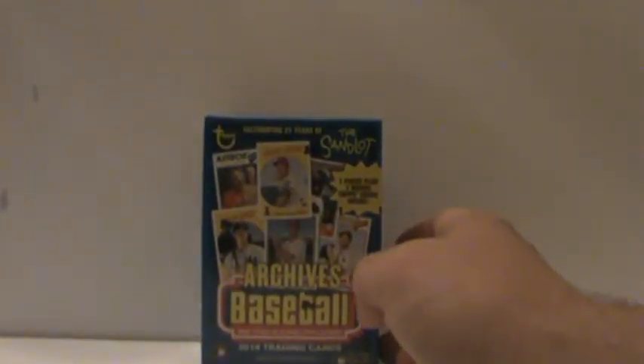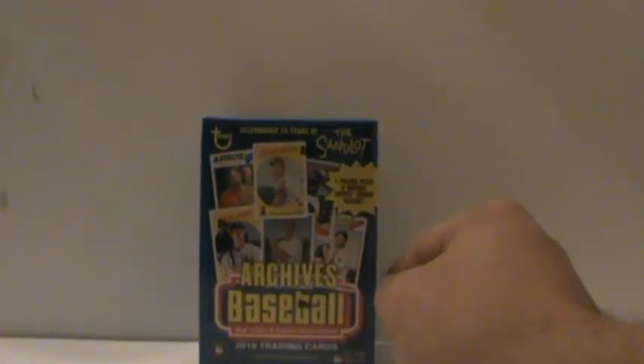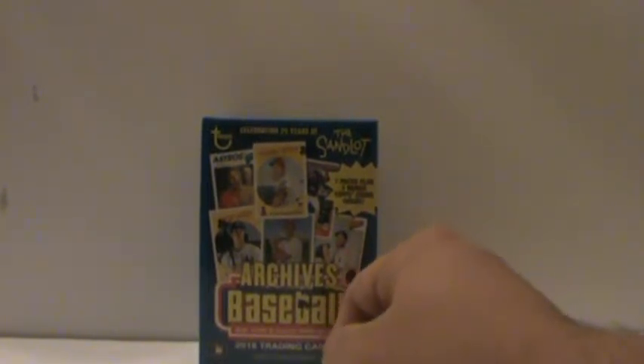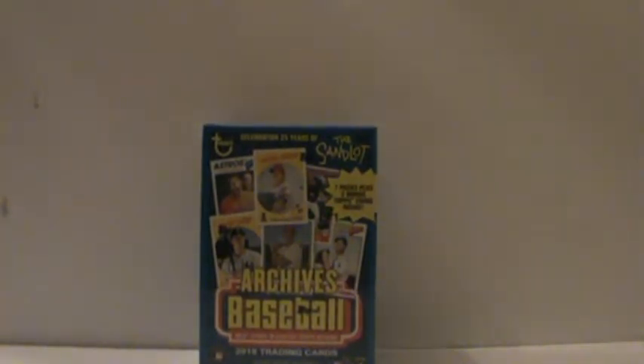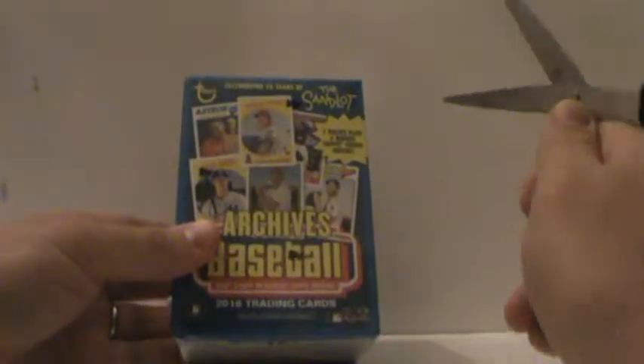So if you enjoy them, thank you. Stopped at Walmart today, had to pick up some saran wrap for some packages for eBay. We stopped in the card section — they didn't have any good baseball on sale; sometimes in the discount bin they have some, but today nothing. So I picked up this 2018 Archives Baseball blaster, seven packs, two bonus Topps coins inside, full price $19.98.